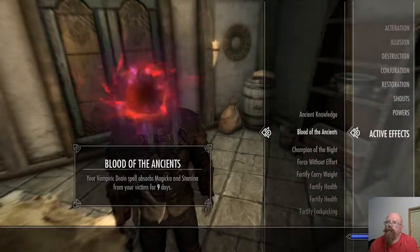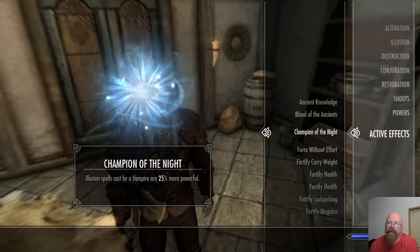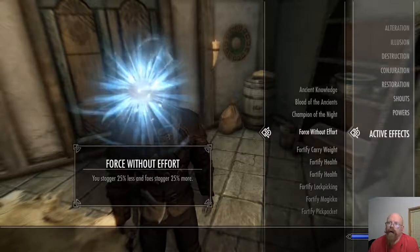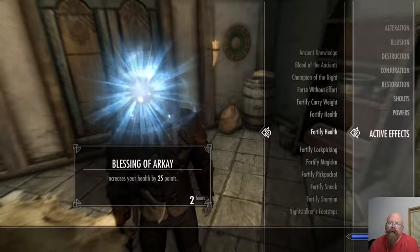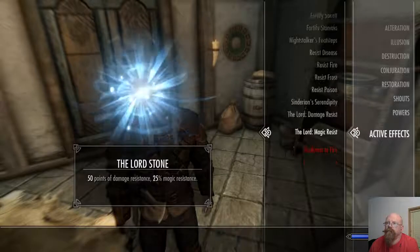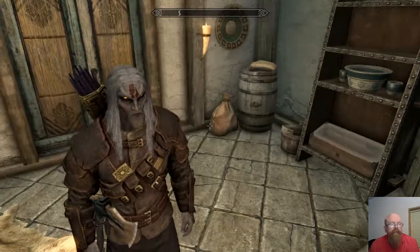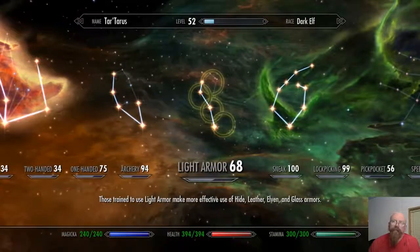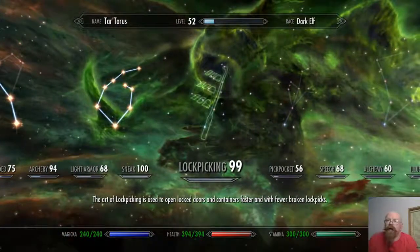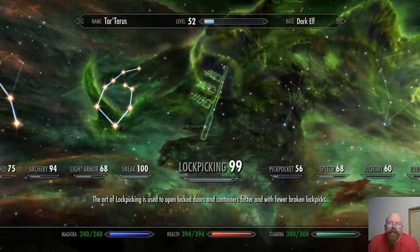There's a whole bunch of effects: Champion in the Night makes illusion spells cast by vampires 25% more powerful; Ancient Knowledge; Force Without Effort. All these abilities and stuff are vanilla — they're all vanilla abilities.